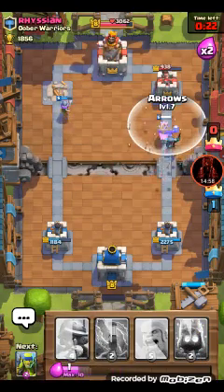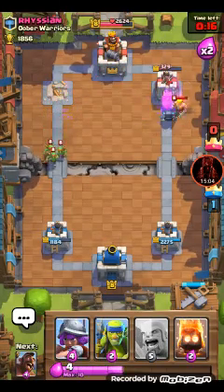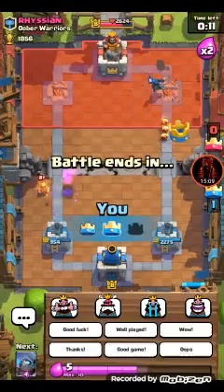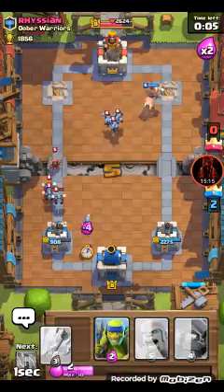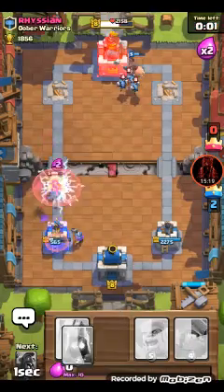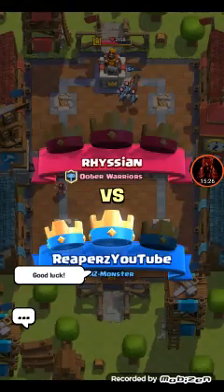Take this out. Saving elixir - setting the hog rider in the back, saving up that mini pekka. Mini pekka down. Zip those. There we go - is that gonna be another tower down? Yes it will be! Much more distracted. Set that down. Set that down right there. Zap - good game! Good luck!